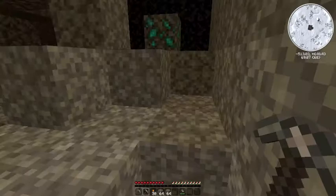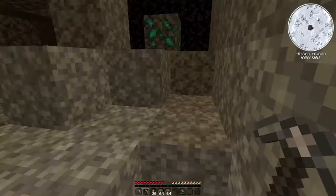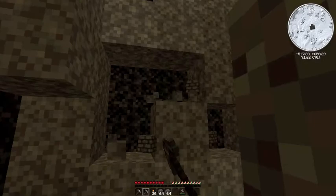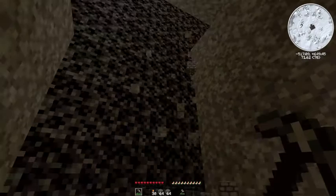There it is! So now I have all three diamonds and an iron pickaxe — or at least three iron smelting right now. What we'll want to do is find the obsidian. There are two obsidian on one of these walls.